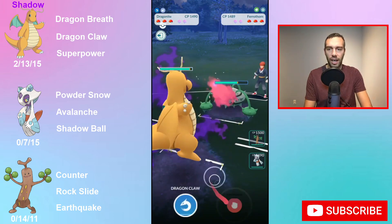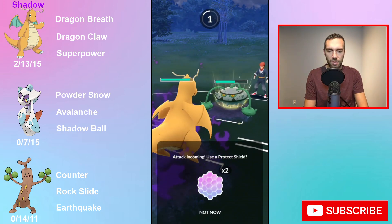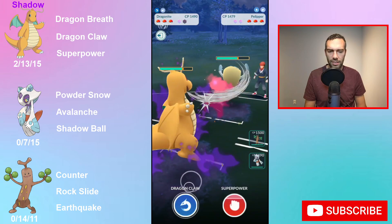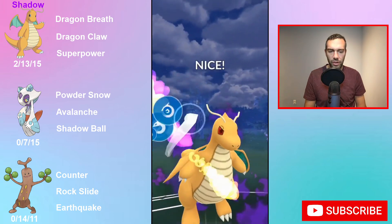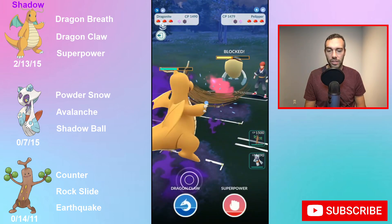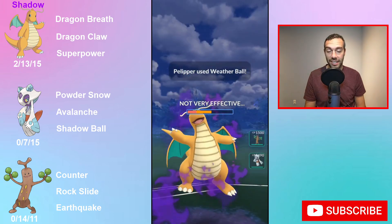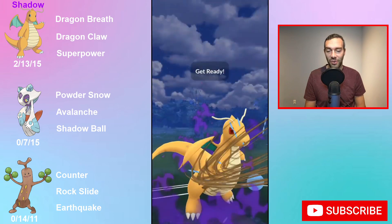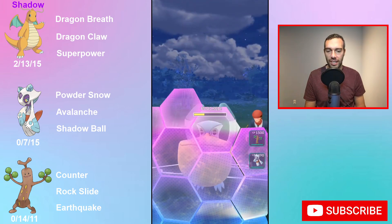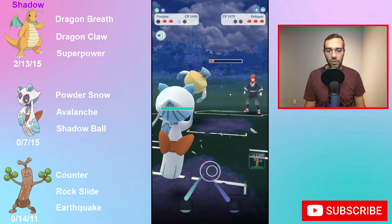In Open Great League it's ranked 144, and still suggesting Meteor Beam and Rockslide. Here's the problem: Rock typing means you're weak to Grass, Water, Fighting, Ground, and Steel. So Rock is such a bad typing for the Great League in general, just because of how many main Pokemon there are that will hit you super effectively.